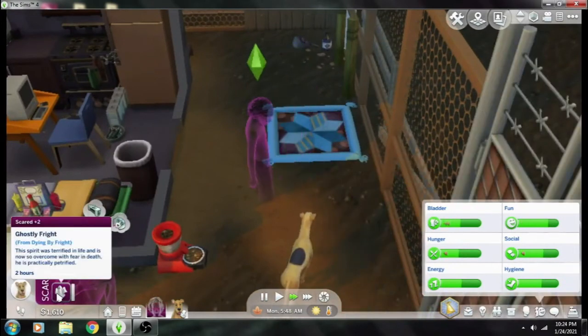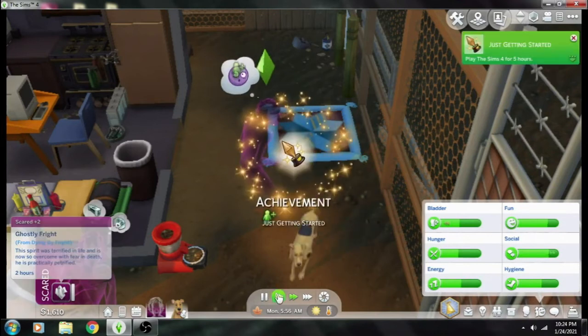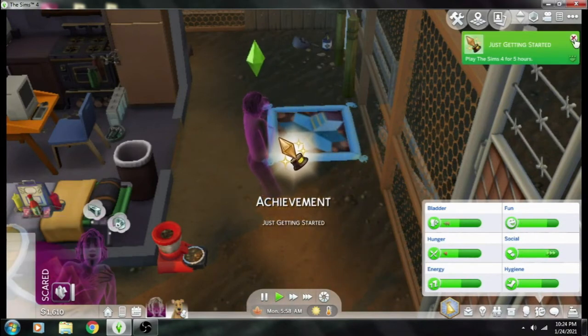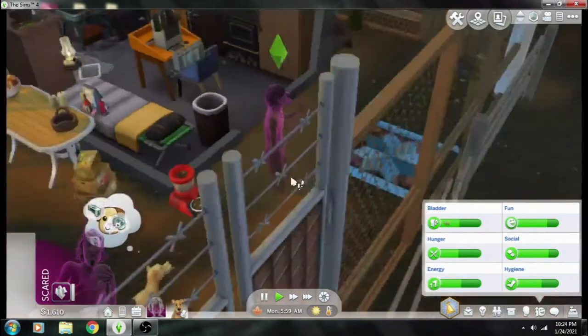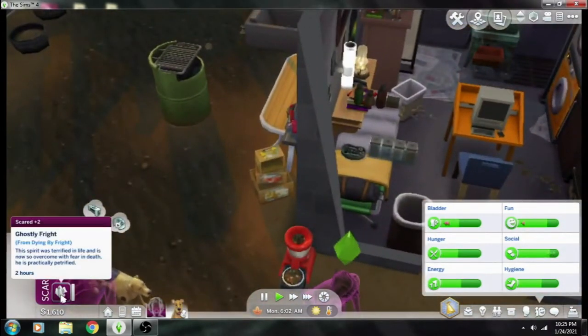This Sim was so terrified in life that he is now overcome with fear in death — he is practically petrified. He'll get scared constantly all the time, which I think fits Shaggy pretty well.